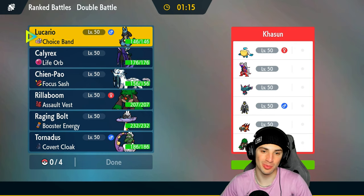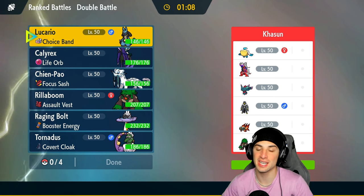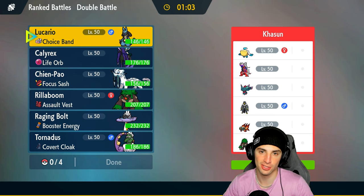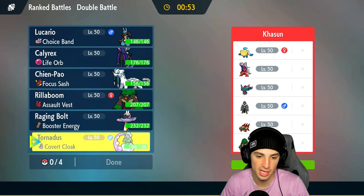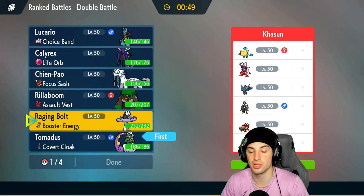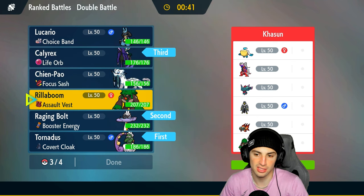Everything worked out perfectly in match one - swapping in and out, getting Lucario out there, Calyrex doing big time damage, and most importantly we grabbed a win. Now we're going up against a double weather team for match two. They've got Coridon just like our last opponent, but they also have Pelipper. They can go Rain with Urshifu or Sun with Fluttermane and Chiyuu. Tornadus is still a great lead option, and I also like Raging Bolt here.